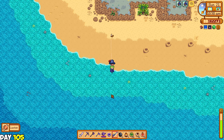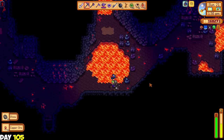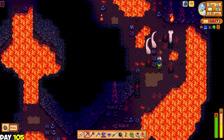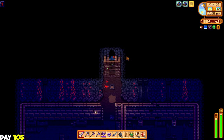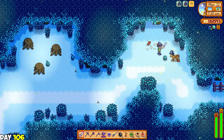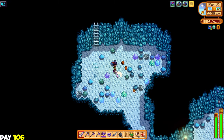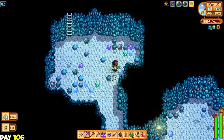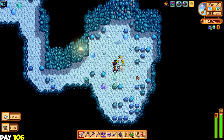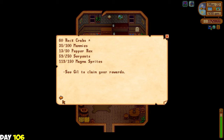The next day I spent some time fishing in Ginger Island - I just needed the lionfish. Then I went to the volcano to hopefully get some golden walnuts, cinder shards, and some pineapple seeds. By the time I was done it was already 11 pm. The next day I went to the mystic forest and gathered some hardwood. I then spent my day in the mines killing dust sprites - I had a weekly quest from Clint to kill about 50 of them, which works well because I'm not done with the monster slaying quest for dust sprites. I still need to kill about 118 more before I can get my burglar ring.